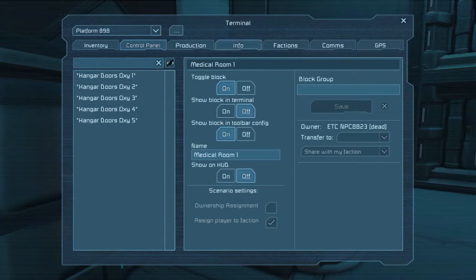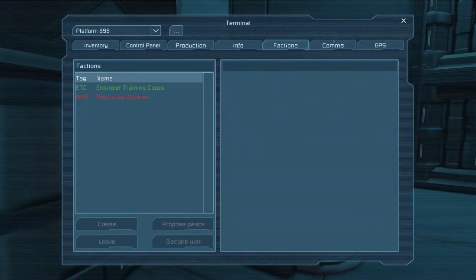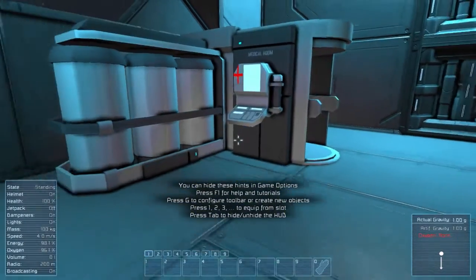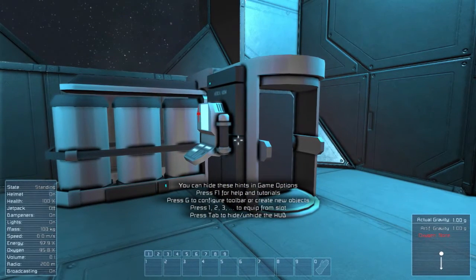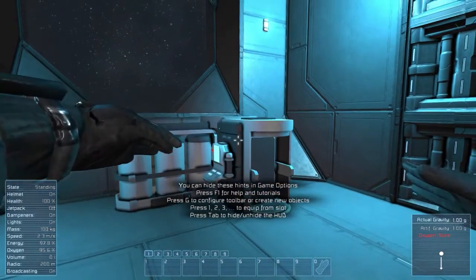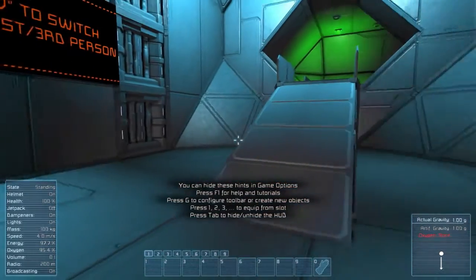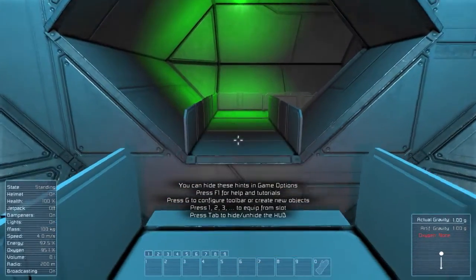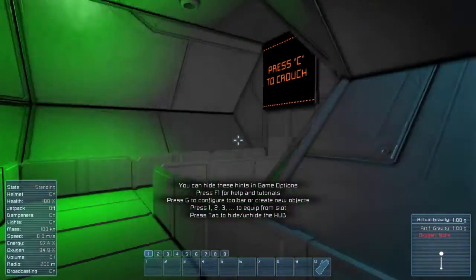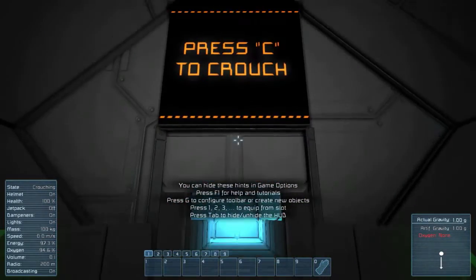Here is my personal medical bay, the med room we just respawned in. Press C — at the bottom it says T to recharge and heal, K to open terminal. So here's the terminal for this med bay. All of them will have these kind of tabs at the top: inventory, control panel, production, various things. On the bottom left you can see stuff about my health — standing or falling, helmet health, jetpack on and off. On the right it talks about current gravity and how much oxygen we have. C to crouch.